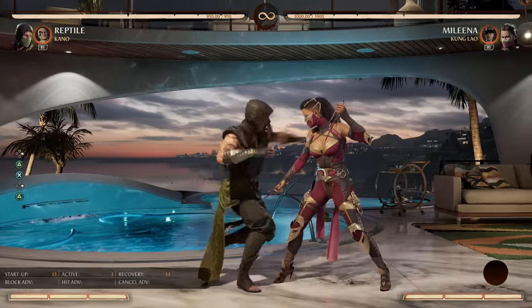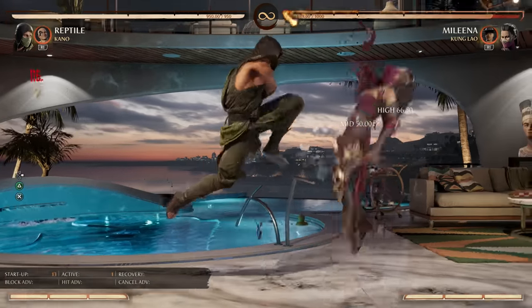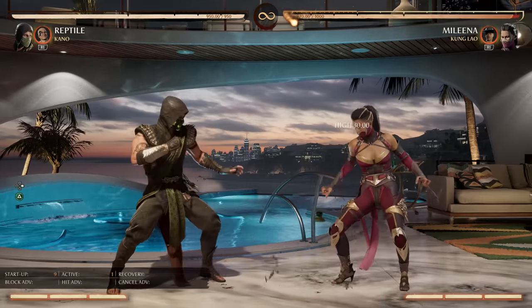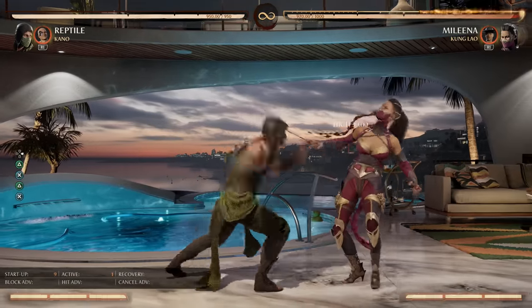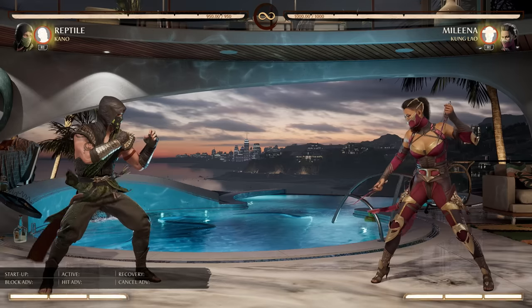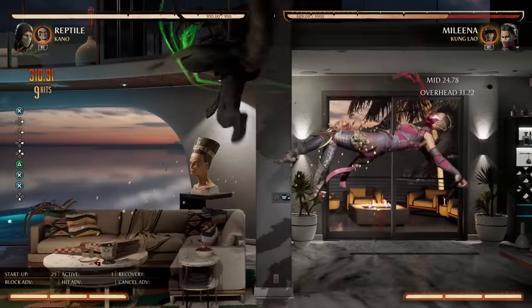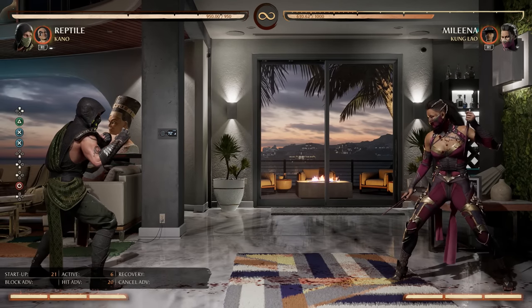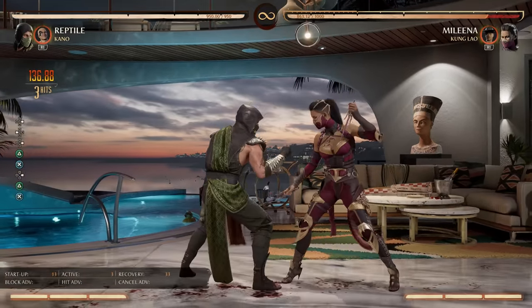Now we have 2-3 and 4-2-3. For the most part it's mostly the same move. The difference is 2-3 is a launcher, 4-2-3 is a launcher — it's just simply the startup. Stand 2 is 9 frames, 4-2 is 12 frames. So basically 2-3 can punish moves that 4-2-3 cannot. Regardless, this is a meterless launcher — it does a lot of damage. As you can see, 37% meterless as a punish perhaps. So 2-3 and 4-2-3 are just exceptional for combo structure, for punishes, for everything.